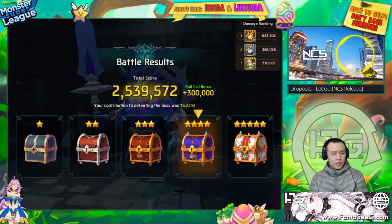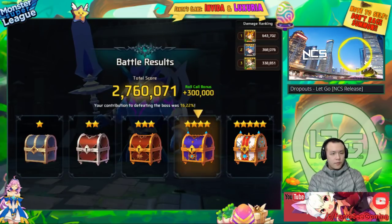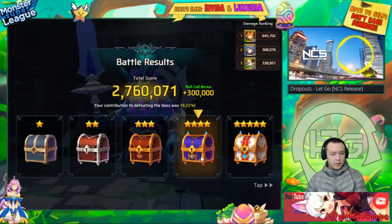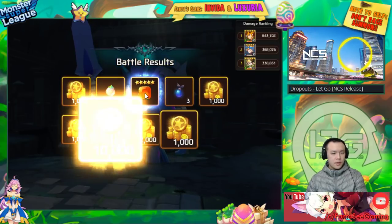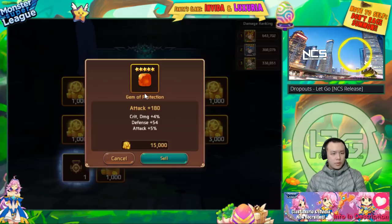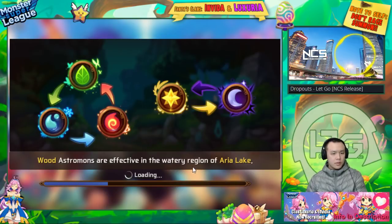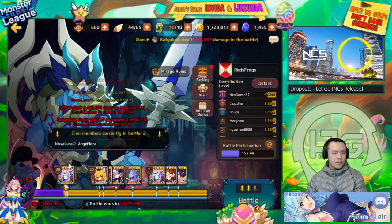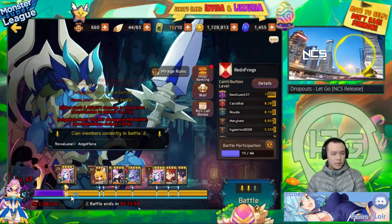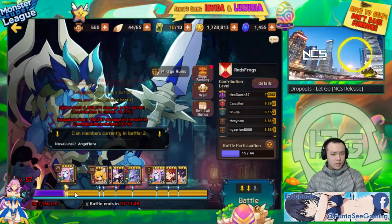Thor lost his defense buff so he probably won't live, but it's fine — he already got most of his damage out. We'll do one more nuke with the armor break and this is GG. That was about 2.4 million damage — 16% of the water Titan's HP. What level is this water Titan? Level 57. That was actually pretty good — quite decent.